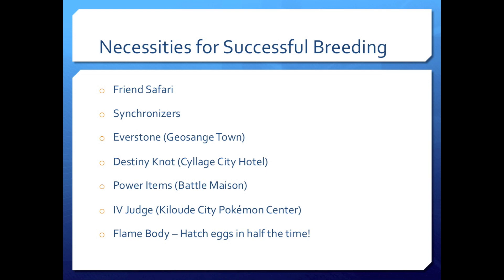Destiny Knot — really important. You can grab that in Sealedge City Hotel. Power items from the Battle Maison are optional but really helpful — they only cost 16 battle points each. You're going to need to talk to the IV Judge a bunch, who's in Kiloude City Pokemon Center. And Flame Body is really helpful because you'll be able to hatch eggs in half the time — and trust me, you're going to be hatching a lot of eggs.